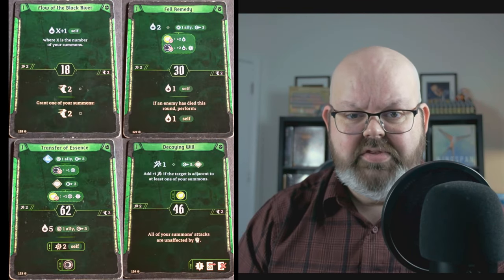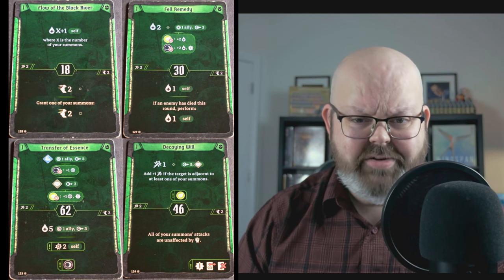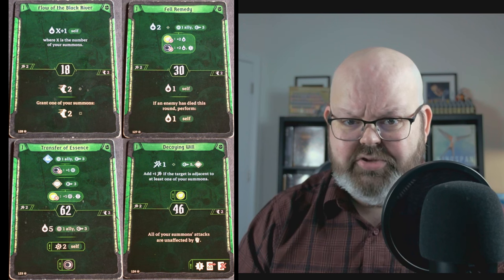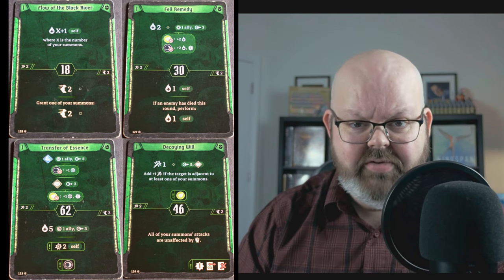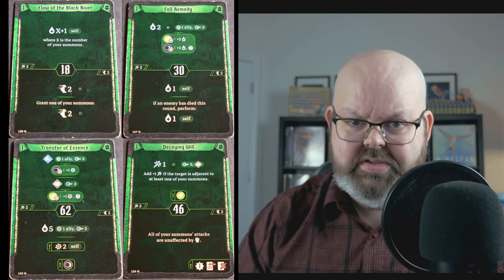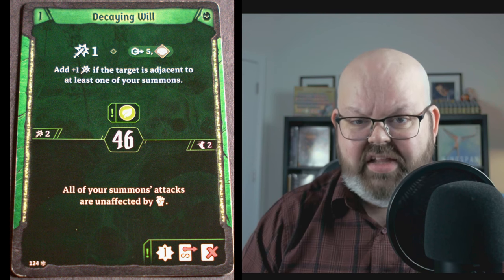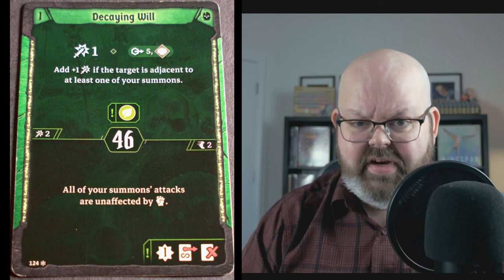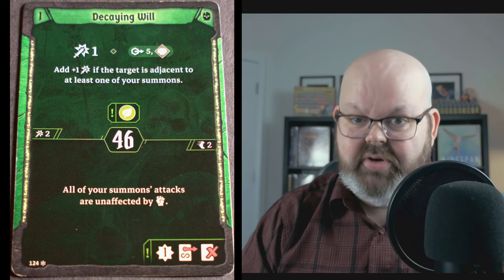The last set of four cards represents two other types of actions that are quite important. Three of these four cards give you some kind of healing, either for your Bone Shaper or for an ally, which includes your summons. We've talked about that dark magic cost you have to pay to summon Skeletons, so you need a way to manage it, and some of these cards will help you do just that. I'd also call out that Flow of the Black River is your earliest initiative at level 1 and it allows you to grant some additional movement to one of your summons. The fourth card here is Decaying Will, and it gives your summons immunity to retaliate for the entire scenario — you should always check what kind of monsters are in a scenario before you start to decide whether you need to bring this card.